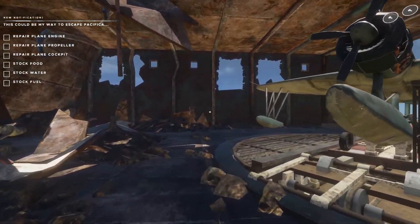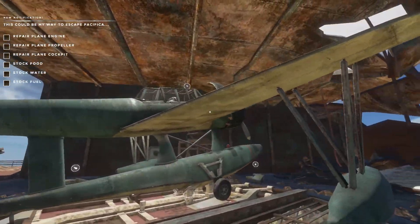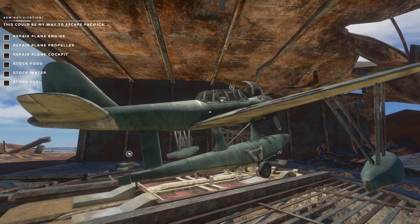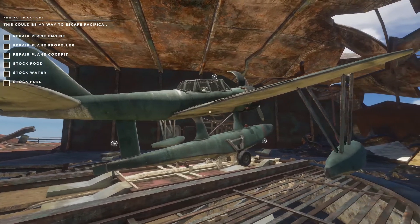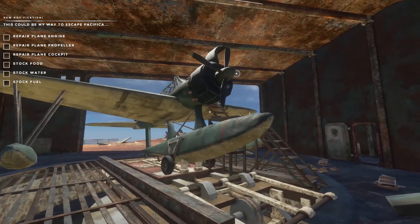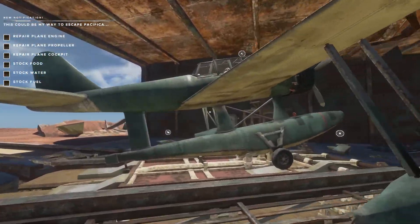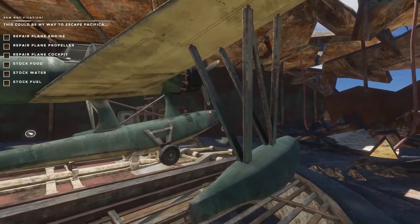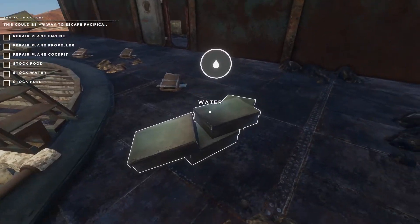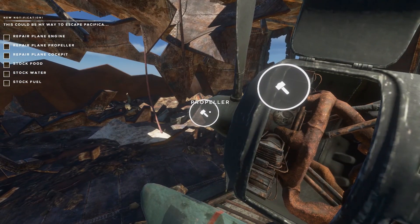This looks like — the question is, is this an aeroplane based off something in real life? Is this the Nakajima A6M2-N? The cockpits don't quite look the same. The A6M2-N, obviously based off the Mitsubishi A6M — the main float looks the same, as do the sponsons. It's close enough. We have a radial engine at the front — it's missing a propeller, so we're going to need to add water here, add fuel, and repair the prop, the engine, and the cockpit.